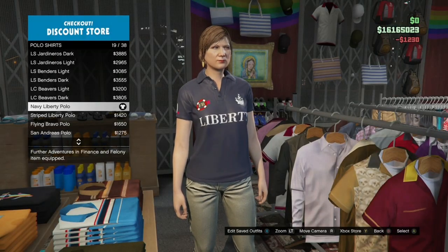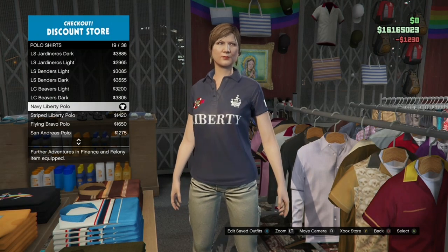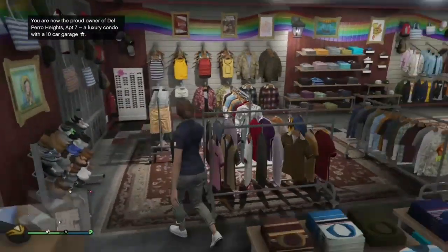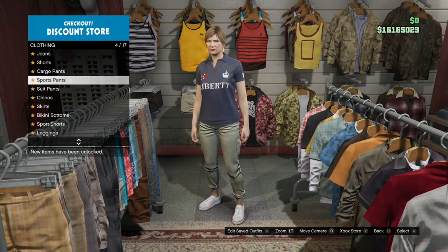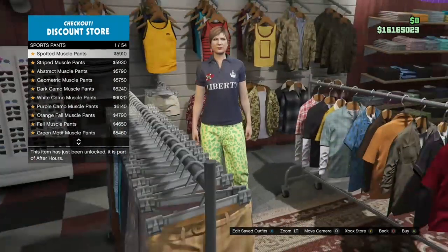Once you've got that, make your way over to the pant section, go to sport pants, and buy the spotted muscle pants, which should be the first one. Just come to the pant section, go to sport pants, and buy the spotted muscle pants.